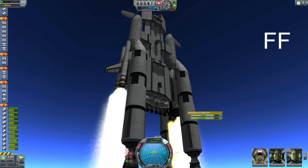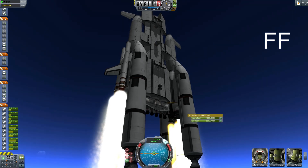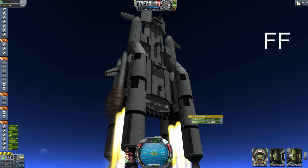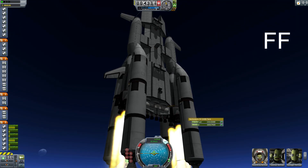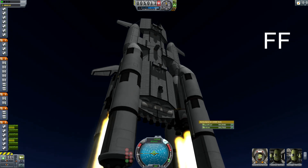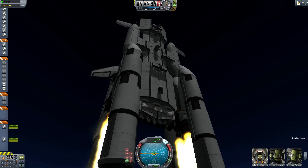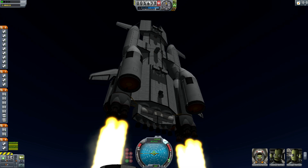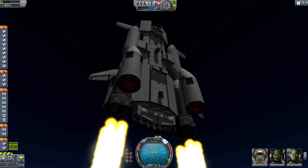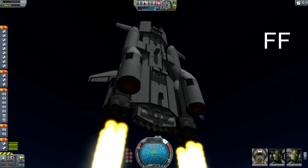I'm going to accelerate flat out until we get to 60 meters per second and then maintain no faster than that until we get through the lower layers. I'm watching this tank here because it's going to be the first thing we drop after those boosters. Of course, just drop the boosters when they run out. All the stages are linked to spacebar, so you can just drop them progressively. I've set the SAS to radial because it does seem to keep that heading a little bit better. But I'm struggling, really struggling to keep this on bearing, so it takes a lot of manual manipulation the whole way up.